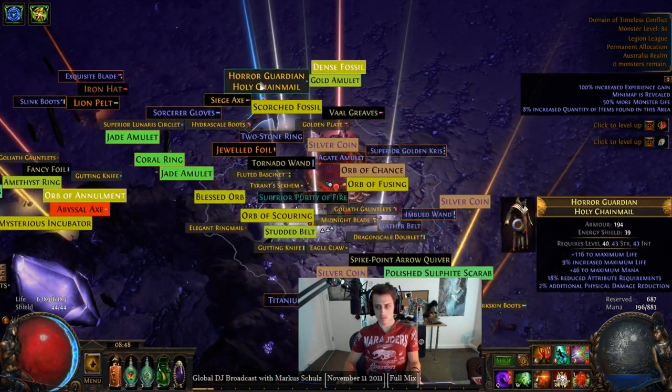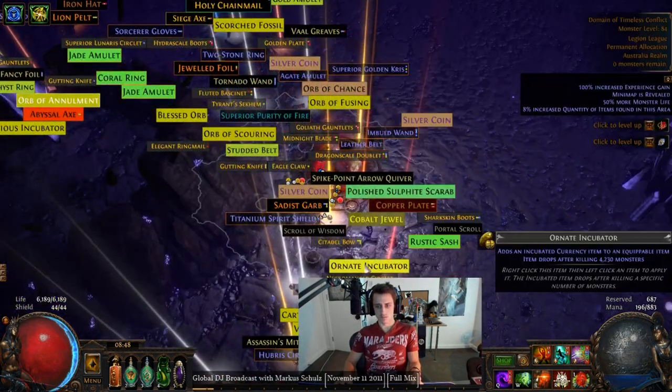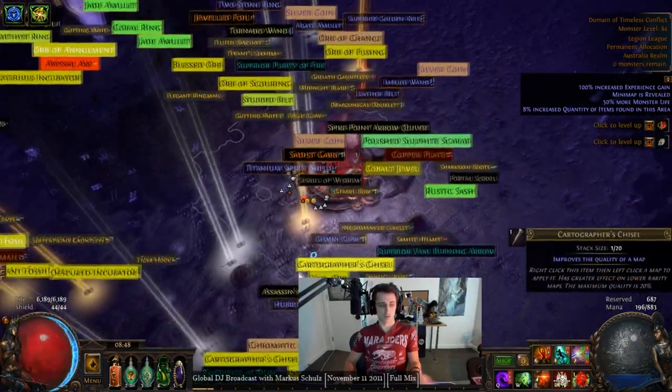As far as my fat loot is concerned, it doesn't look that fat. Divine Orb — it's finally something.